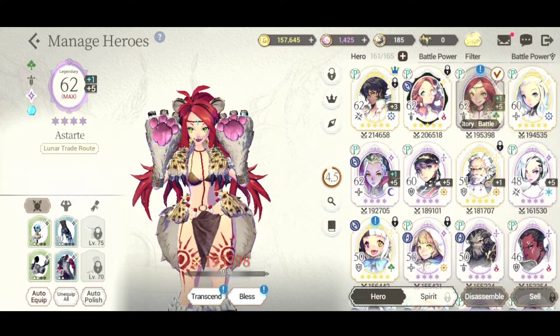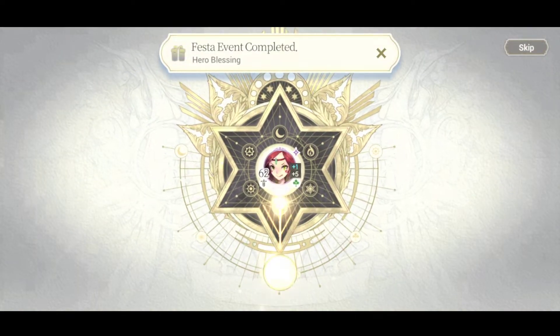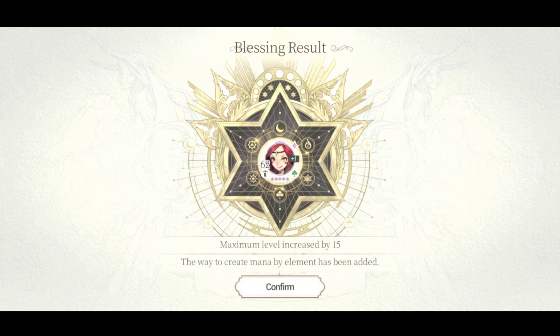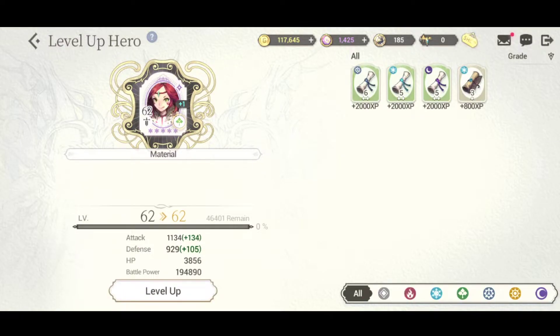Actually, I want to bless her instead. I also transcended her because I pulled some new units - I did one random multi earlier today wanting Magi and I actually pulled two fated units in one multi. We're going to bless her now. And they do NOT reset to level one when they become five-star - they just stay where they are and transcend to be a lot better. We now have a new five-star!